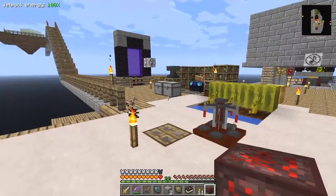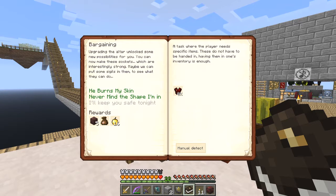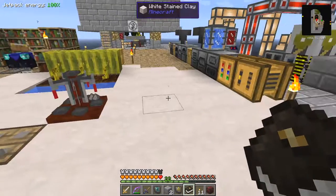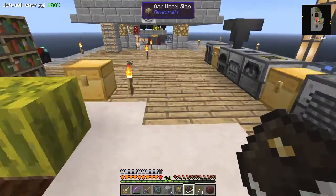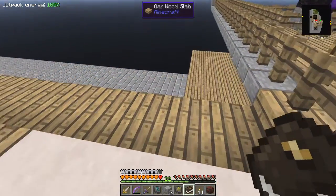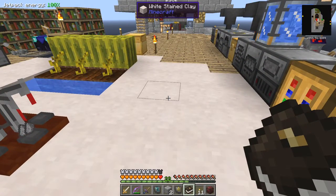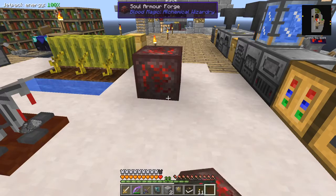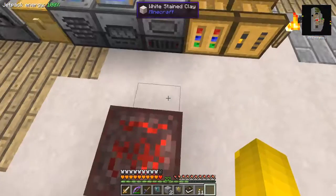Let's go back to the quest book now and check what we've got to do. So now I've got to make a bound chestplate. The way we do that is with the sole armour forge. What we need is to put this down somewhere with a bit of space.